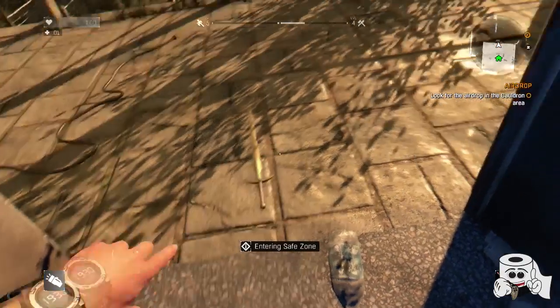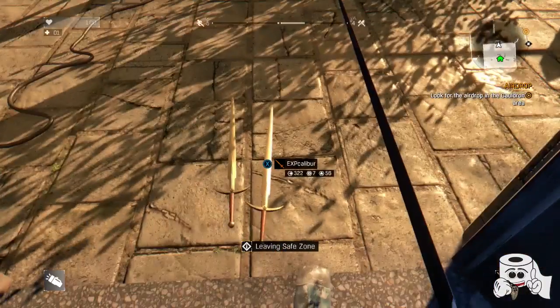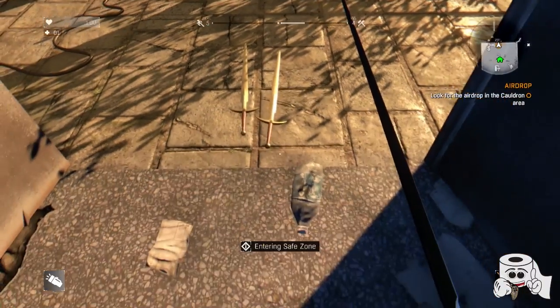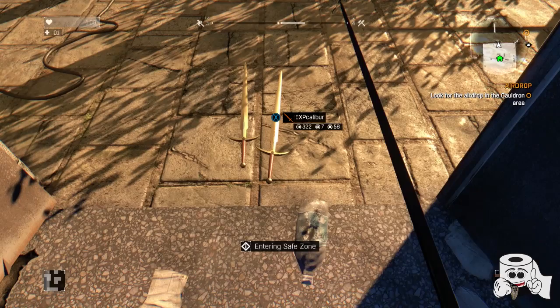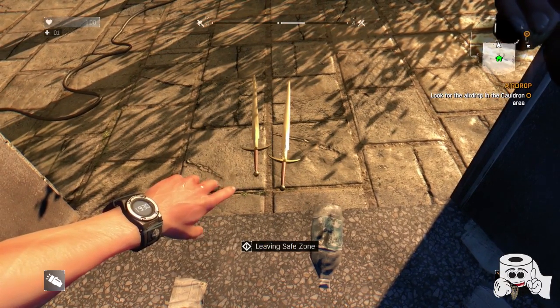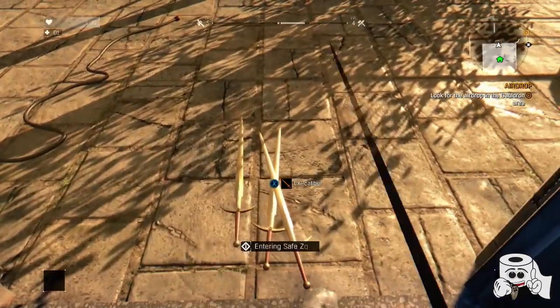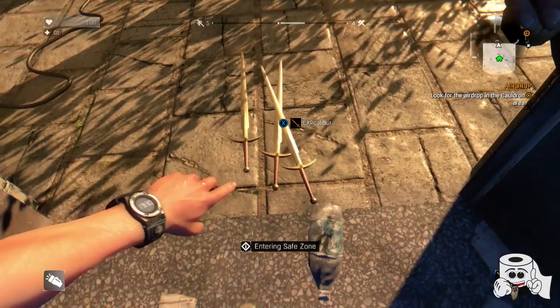Once you find that little sweet spot, it's actually super easy compared to the old method. The reason I like to do this at the main safe house is because you can just make a pile of these weapons and then take them right upstairs on the first floor to the merchant.